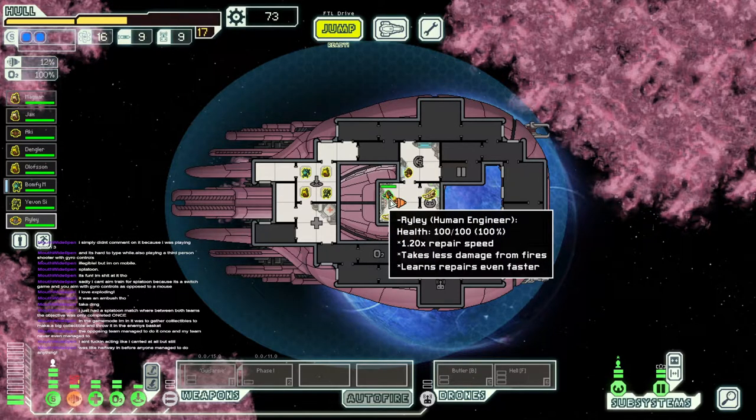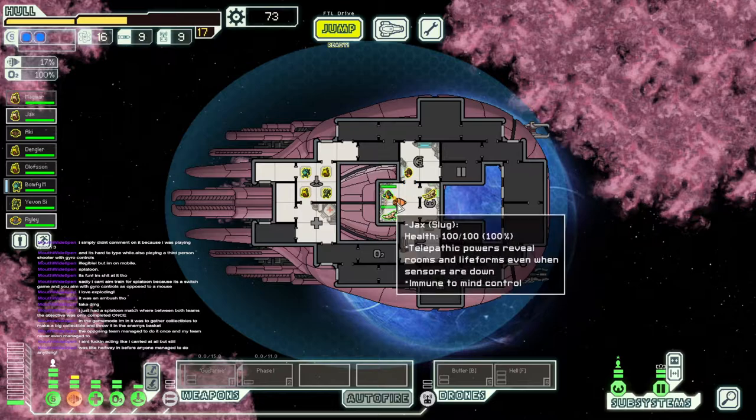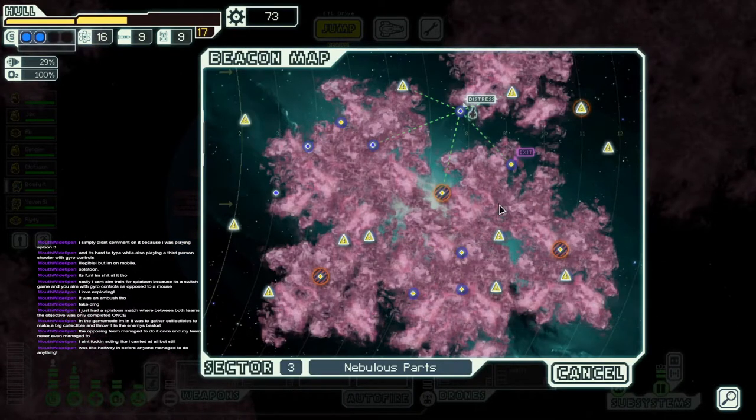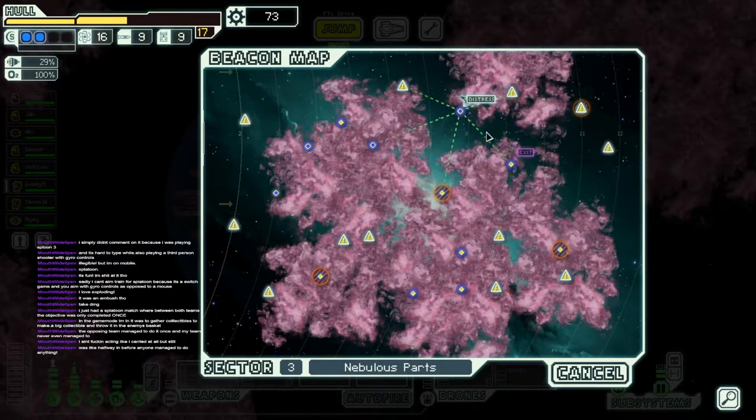This engineer seems pretty good — takes less damage from fires, learns repairs even faster. Nice to have a few around at least. I guess we could throw you in the weapons for now. The exit was right next to us, so it wasn't necessary at all. In fact, I still can't even see the Rebel fleet.